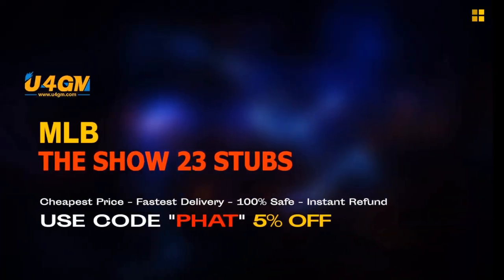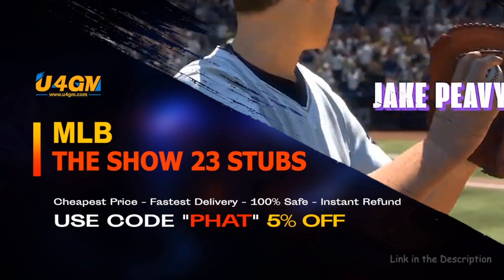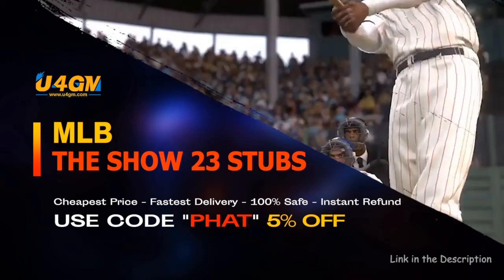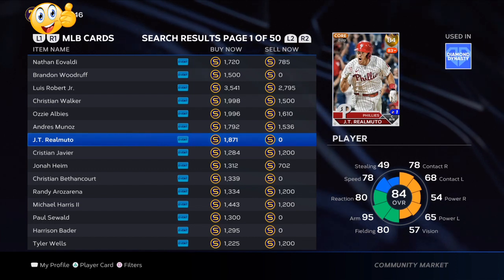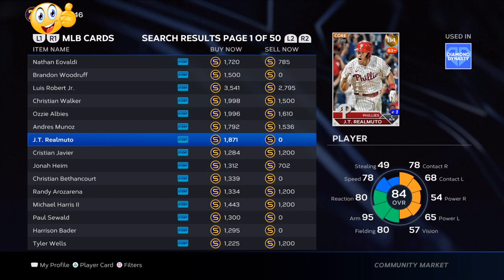The fastest and easiest way to complete collections and get the best cards in the game - MLB The Show 23 stubs. The U4GM link is in the description. Today we're going to go over how you can make over 250,000 stubs in MLB The Show 23, covering the best stub method and the best stub tips so you can buy any card you want.